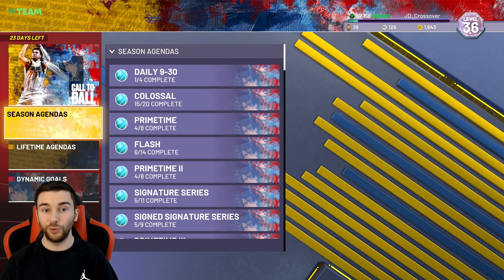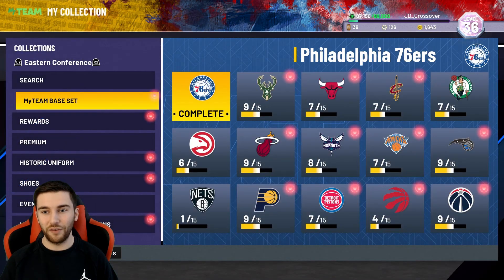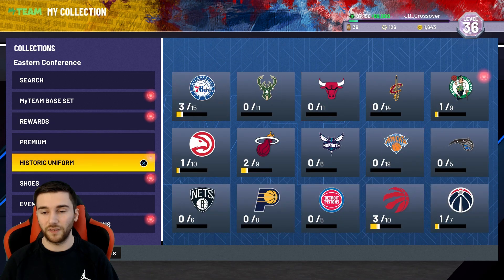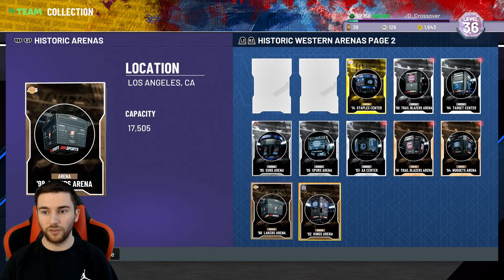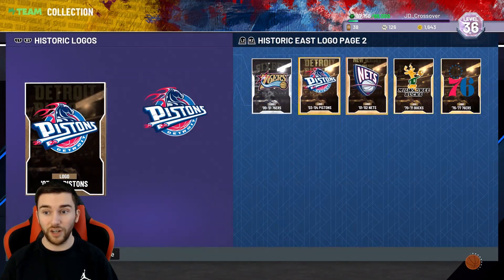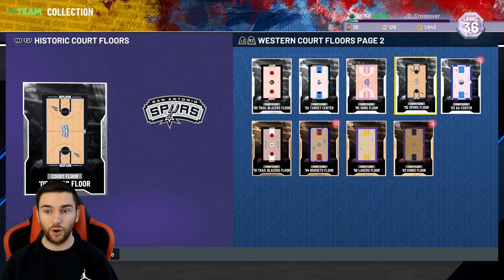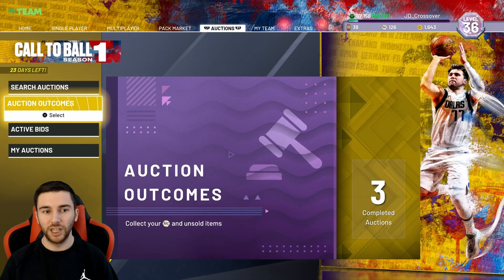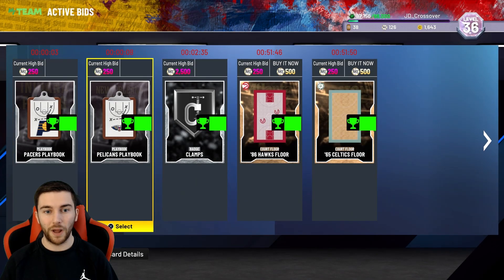Let's get one more card added then move over to the Ascension Board. I'll tell you guys what I've been buying first. I've spent quite a bit of MT on card collector items — 700 MT max for golds and emeralds, I'm not paying more than that. Uniforms are so expensive, haven't touched them yet. It's mainly arenas, bronze ones locked up, and playbooks — plenty of those. I've got every logo in the game now apart from one: the Raptors. Historic court floors too — 250 MT for everything. I bid 300 and get 50-100 MT back as a refund. Also bidding on clamps as investments for Melo.